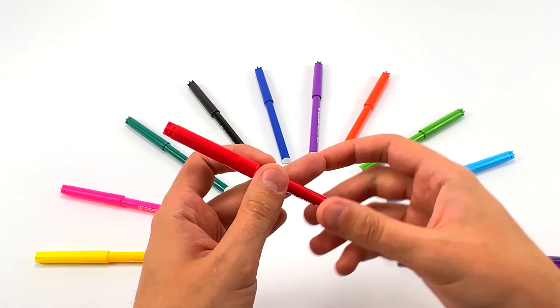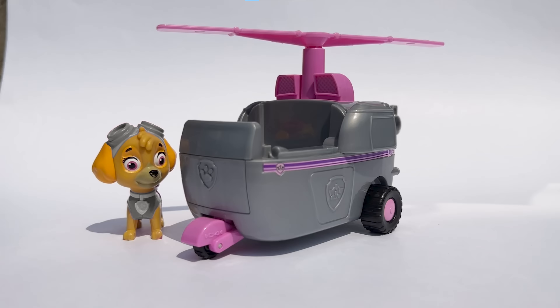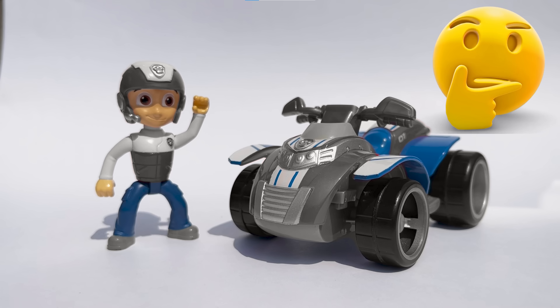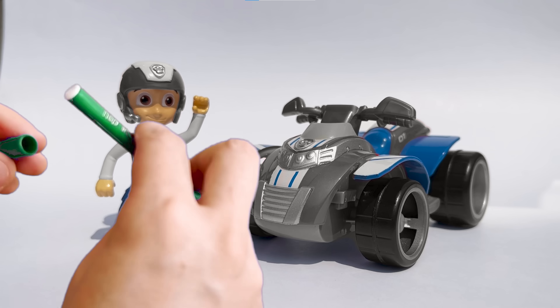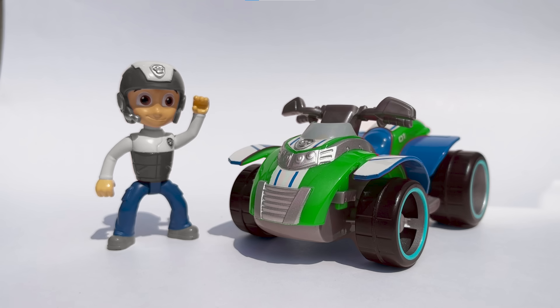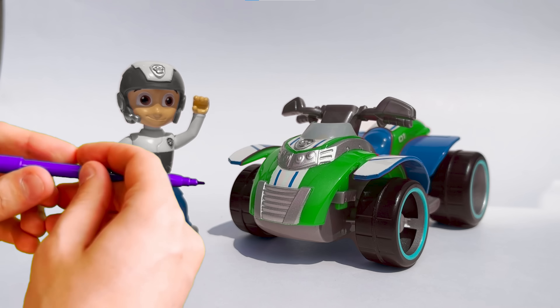Let's guess the colors for the next pup, which is Skye and her vehicle! I can't remember what color Skye's vehicle is! So let's try the color light blue! Oh no, it's definitely not the right color! Let's try again. Let's try green color! Hmm, it doesn't look quite like the right color! Maybe it's the color pink? Yes! Skye's vehicle color is pink! It's a very beautiful color!